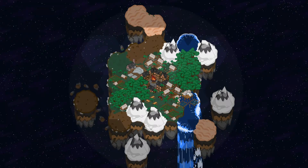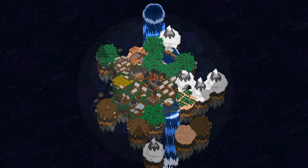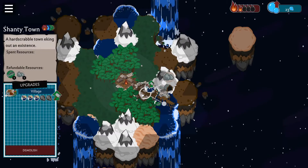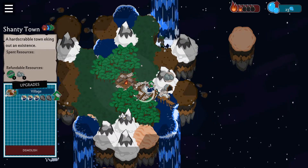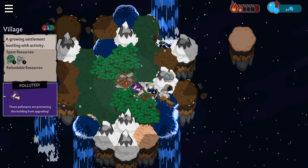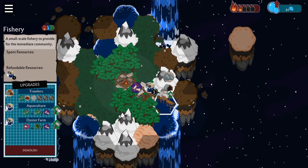Hi there, my name is Cam and I'm the solo developer behind Firekeep. In this video, I'll be walking you through how to play the game and what to expect. Firekeep is a chill, procedurally generated city builder about making sustainable cities on space islands. You'll have to balance the needs of your villagers with the island's natural ecosystem to maintain and expand your atmosphere, all while developing your city.